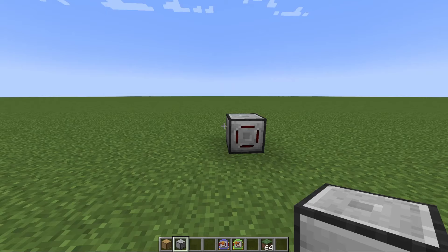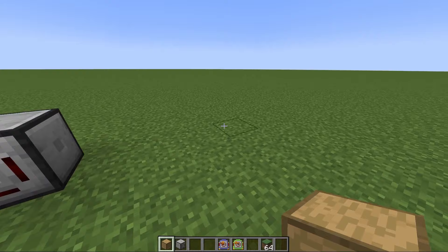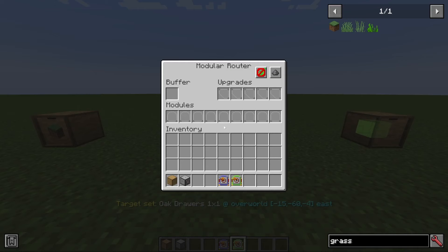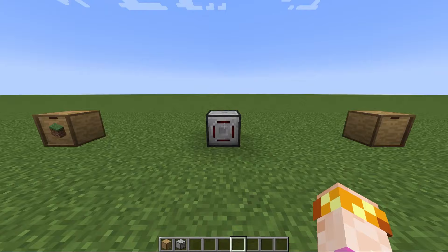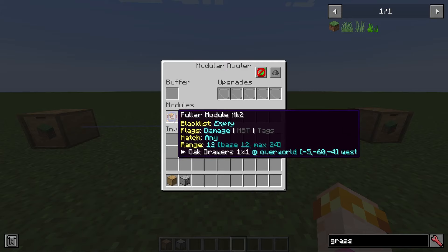It's very common to use pullers and senders together to move items across a long distance, between machines, or any other situation like that. If we have two containers, we could put items into one of them, tell the router to pull from this one and send to this one. When we combine these two, you'll see the items passing through — getting pulled in and then sent out. This goes back to what I was talking about with the order of modules: it pulls first, and then it sends.